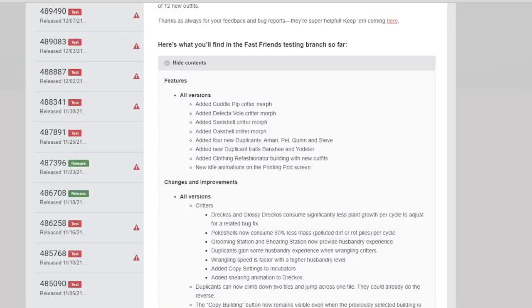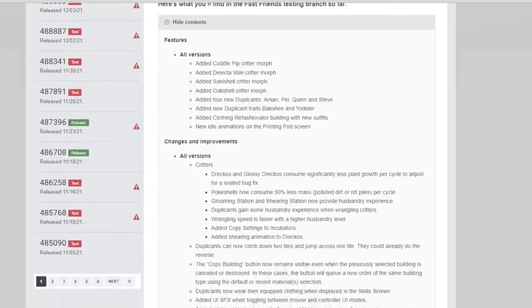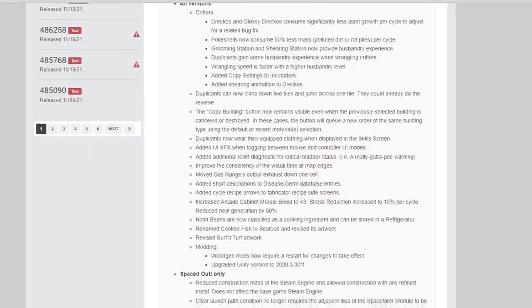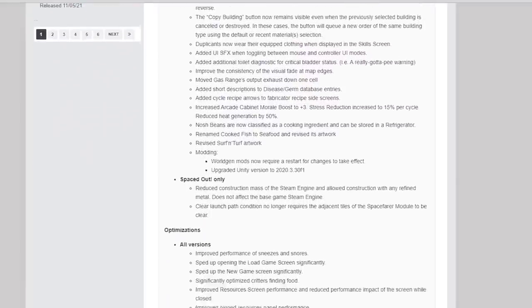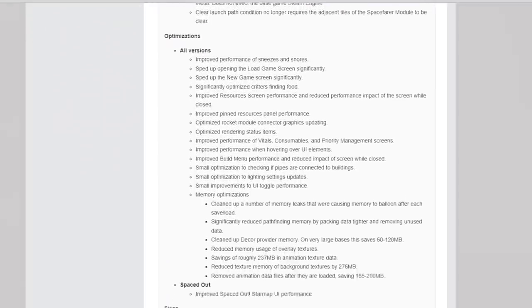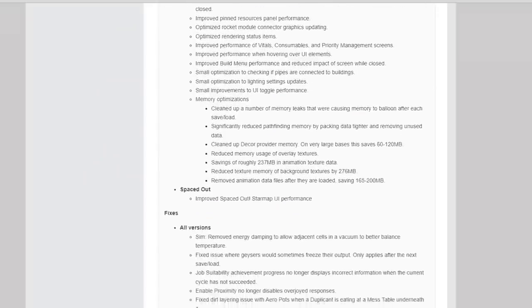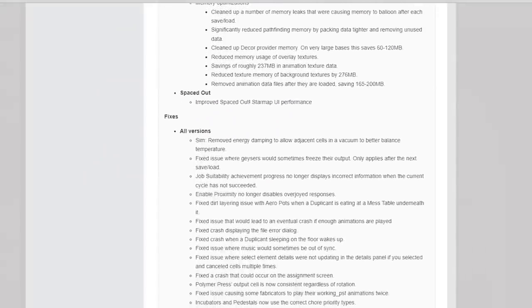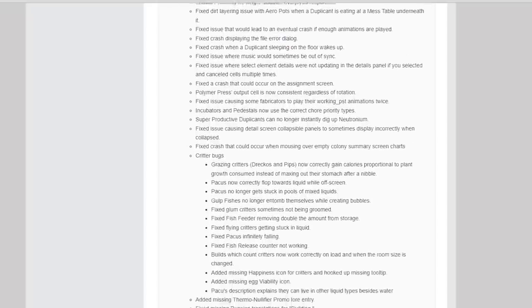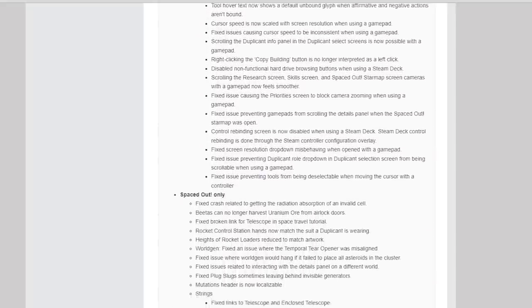I'm going to jump into the new content as it currently stands, but of course this will change quite rapidly, so this information will soon be out of date. There are many changes, optimisations, and fixes that have been made, as you can see on the forum post announcement here, which I've also linked in the description. I'm not going to cover them all, but notable changes include Pokershells being rebalanced, and grooming and shearing stations now improving the Husbandry attribute. Use the link to the forum to read the latest info yourself.